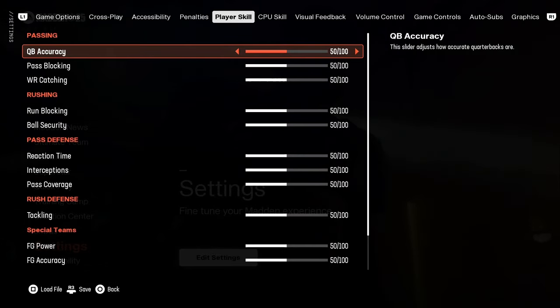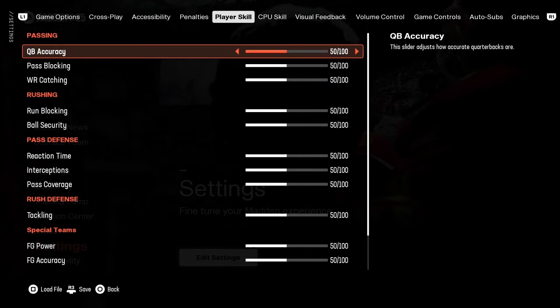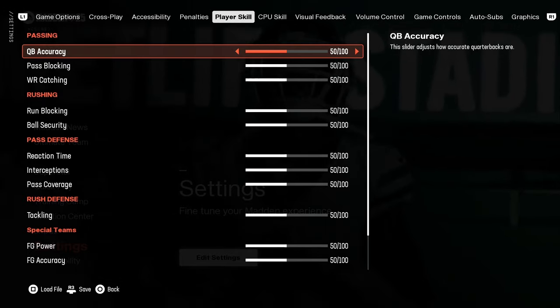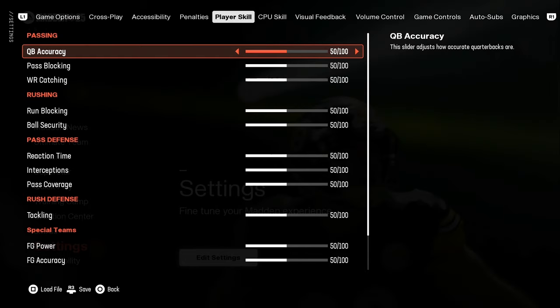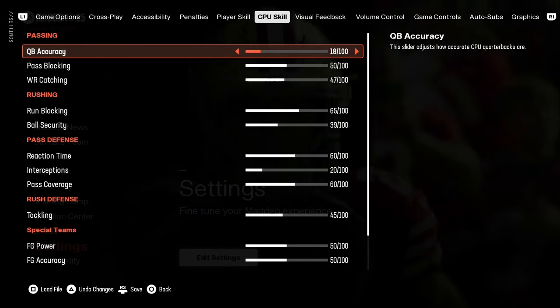I'm not touching the player sliders. If you guys want to match them up, feel free, but I just don't touch them because we are not playing the game — there is no user input in CPU versus CPU. These sliders have no effect on that, in my belief. If you want to match them up, just set them to the exact same values I have for CPU.